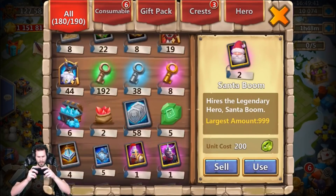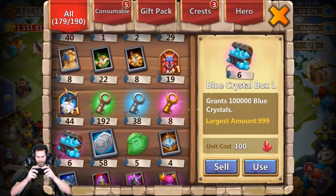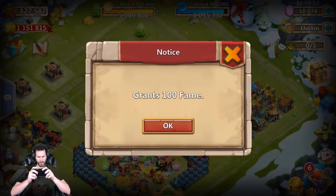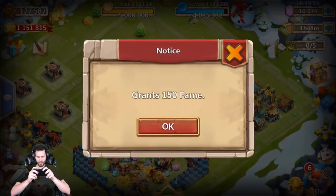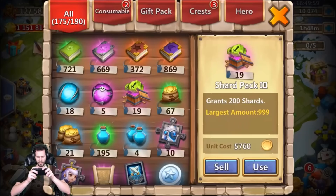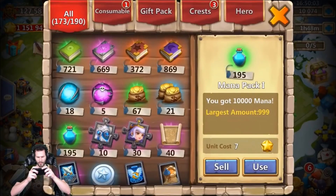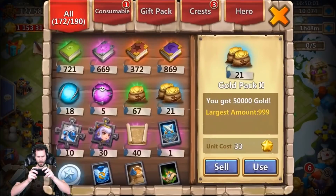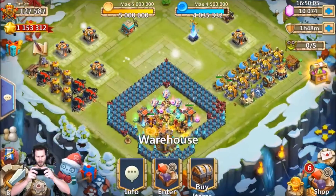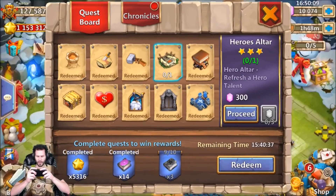I guess that happens sometimes, you can't control it every time. We only got ten spots available still. Let's clean out enough room to roll some heroes. We got 3800 shards — thank you very much — and these for honor badges as well. Now we got about 18 spots available, that's more than enough room.